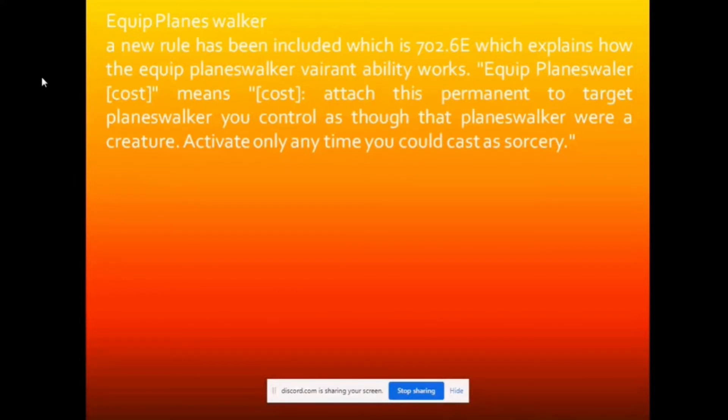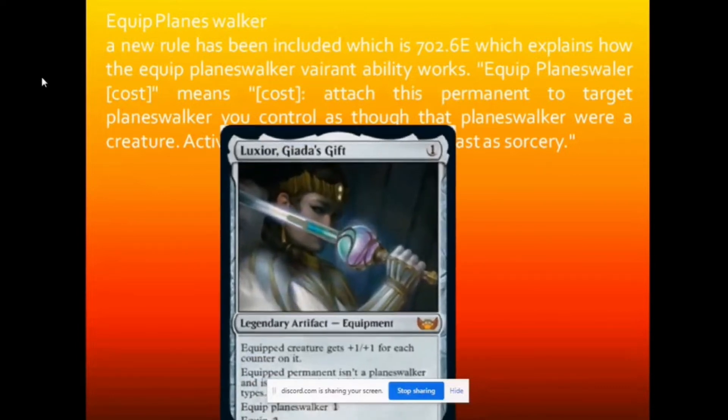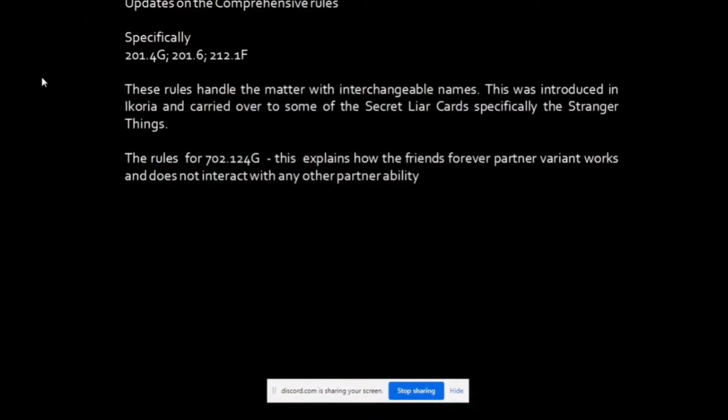One new rule we have is Equip Planeswalker, included in Rule 702.6E. This is the first Equipment that we can now equip to a Planeswalker. The difference is that the Planeswalker can now be considered as a creature. You can only activate this as a sorcery. This is under Luxior, Giada's Gift.